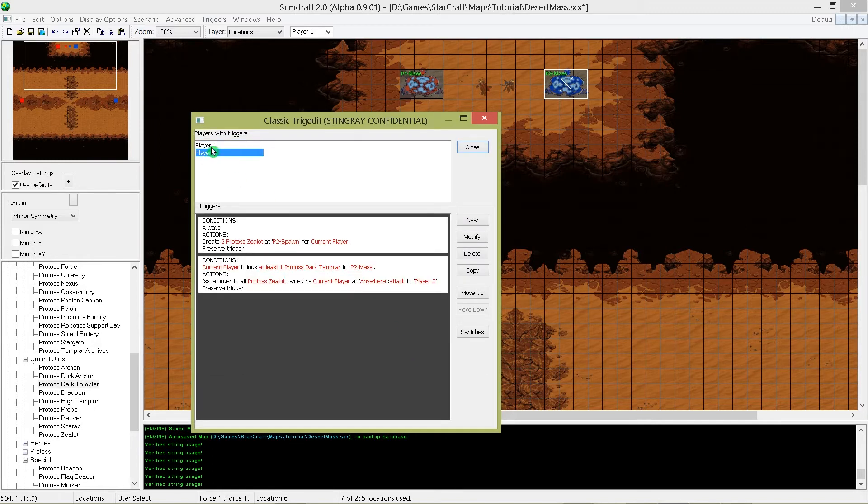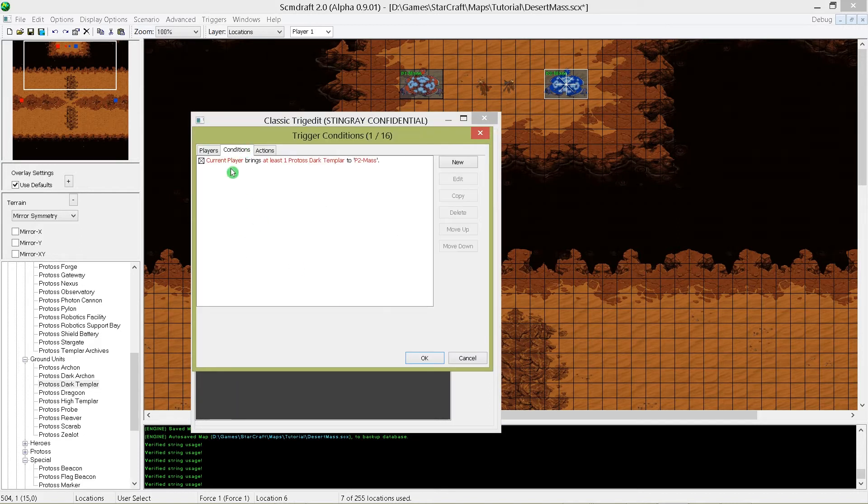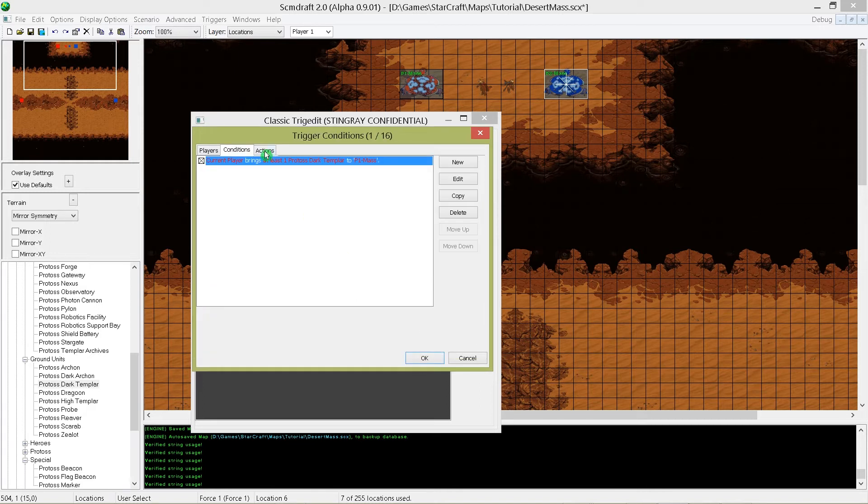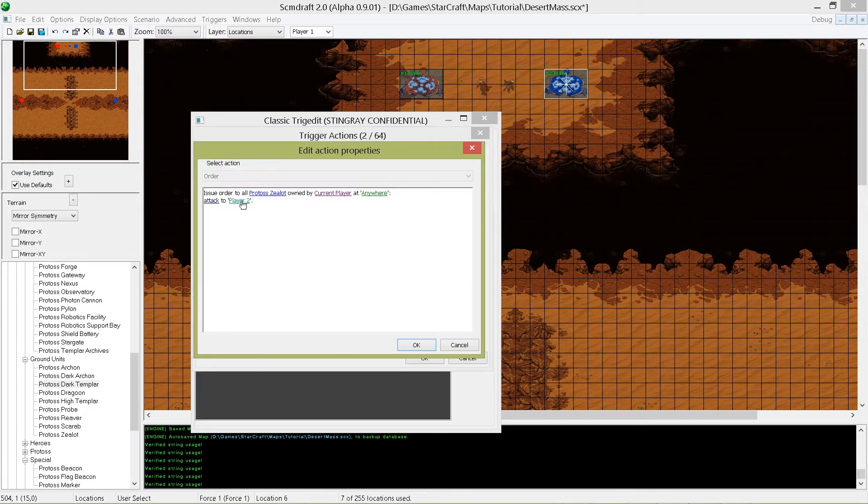Now we have to create the same again but this time we attack player 1. So copy our just-created trigger and change the condition location from p2 mass to p1 mass. And under action you also have to change the attack location to player 1.